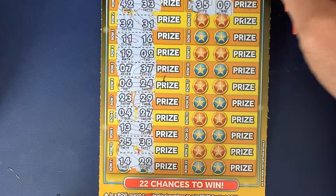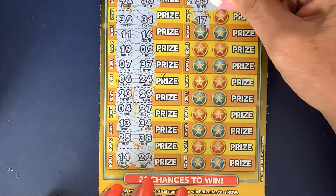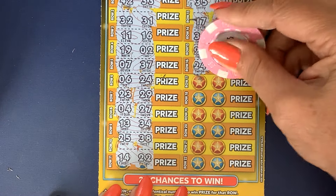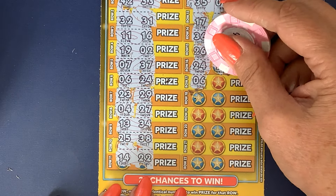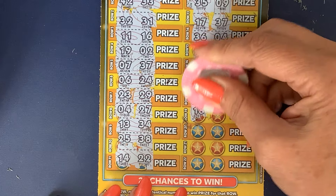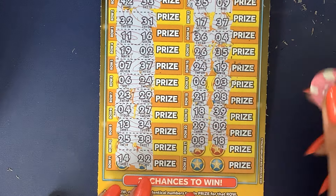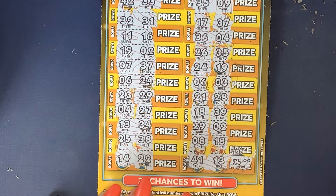35, 9. Actually, I did win, didn't I? Let's go to the right, let's go to the left. 17, 37, 36 and 4, 26, 35, 34, 24, 19, 34, 24, 19, 6 and 3, 21, 28, 18, 39, 29, 2, 8, 18. I didn't want that one. And four — a fiver. I've got 41 and 13 but no fiver match.